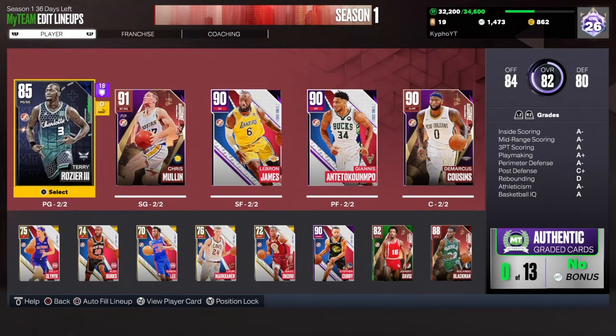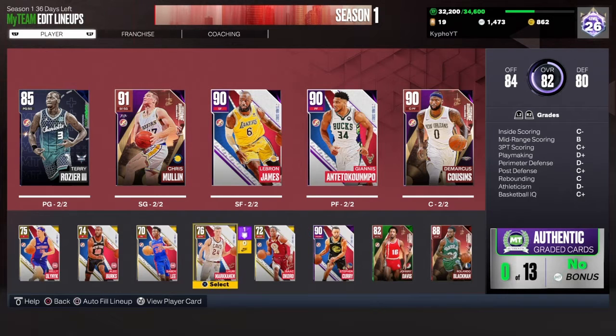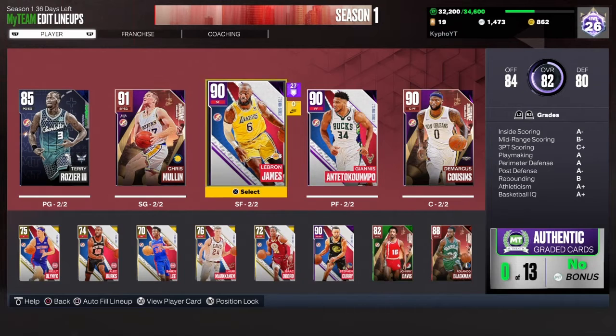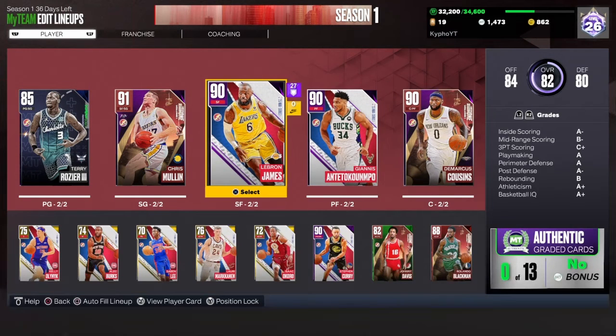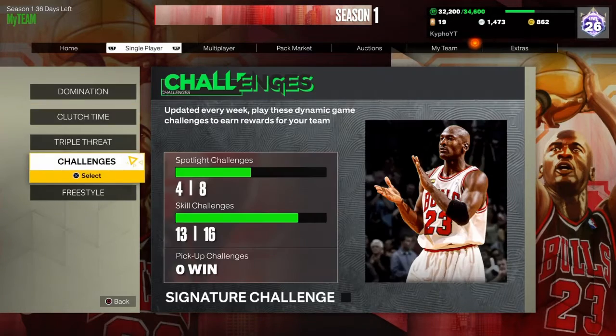Then you make a lineup — I just made one because I'm going for the Bulls and Derrick Rose. You just put them in your bench. So if you're doing like five of them, you put them in your bench, and then you put however many of them you need in for the challenge.